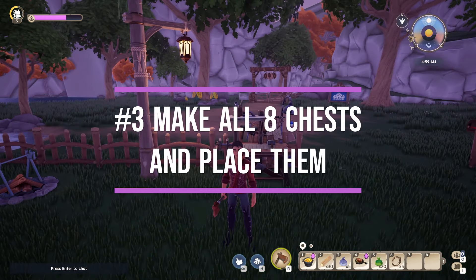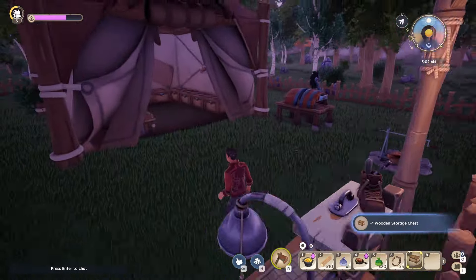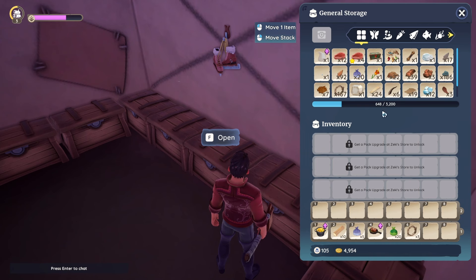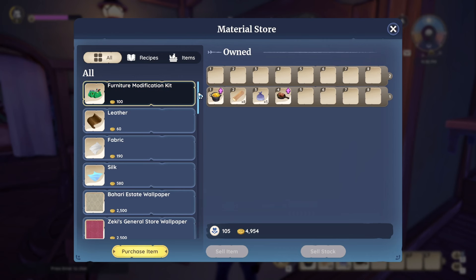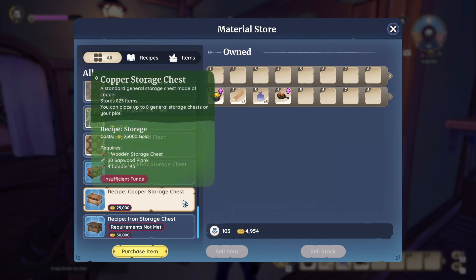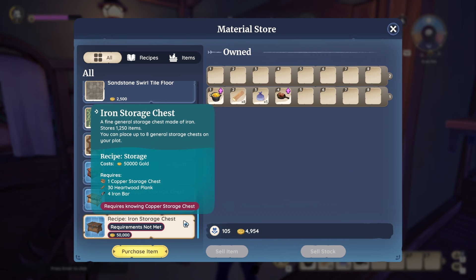The next tip, number three: craft all of your chests. You can have a total of eight chests on the ground on your plot. You will start off with the regular wooden chest — make sure you have eight of them. All it takes is basic materials that you're going to get while farming anyway, and you're going to have 3,200 max capacity. Once you have farmed gold and you have enough for upgrades at $25,000 and $50,000, you can upgrade. Get yourself a lockbox storage chest — you can have three of these, and they are really handy for locking stuff up that you don't want to use in recipes. The copper storage chest is 25,000 gold and stores 825 items each, and iron at 50,000 gold stores 1,250 items each. They are worth your time.